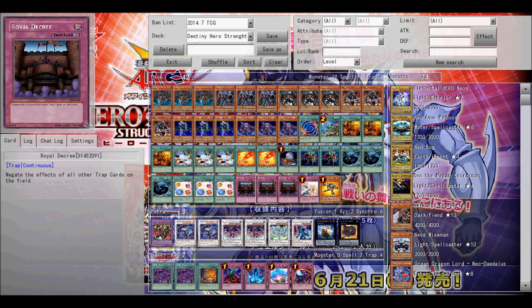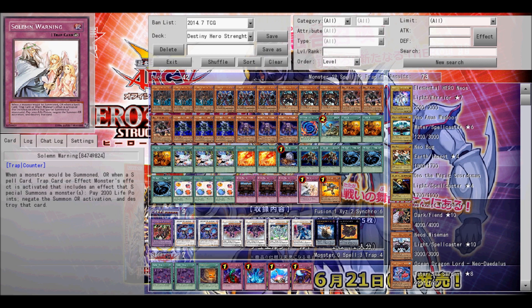Three Mystic Space Typhoons are important because since you don't have many trap cards, your best bet for destroying spells and traps are MSTs. Next is Scapegoat, and they're important for defense, and they can be used with Plasma's effect. It says they cannot be used for Tribute Summon, but it's not a Tribute Summon — it's a Special Summon, so therefore you can use them in the summoning of Plasma.